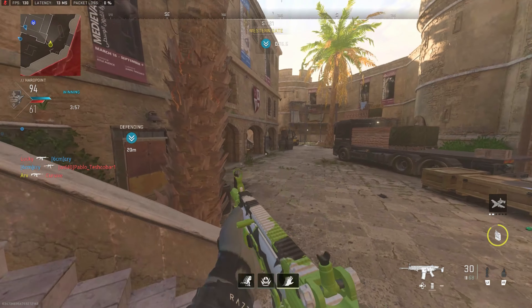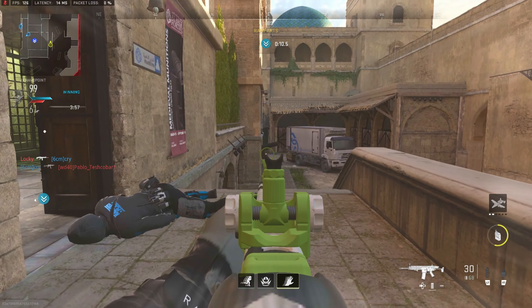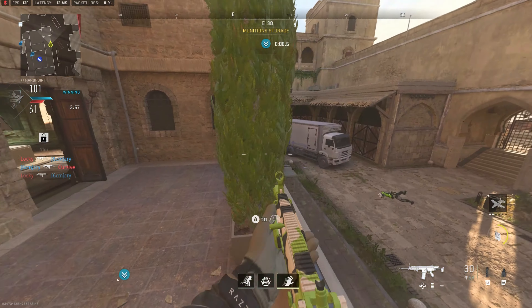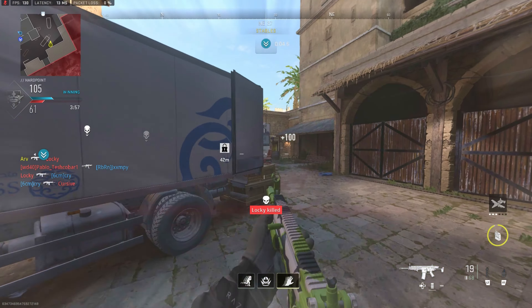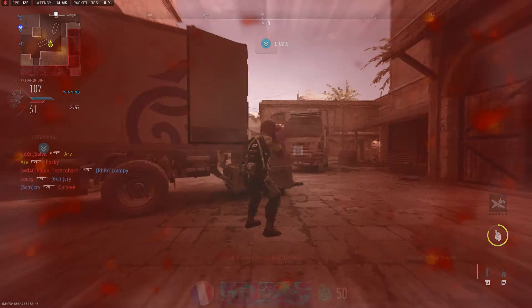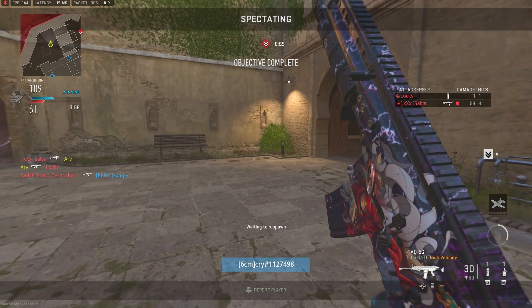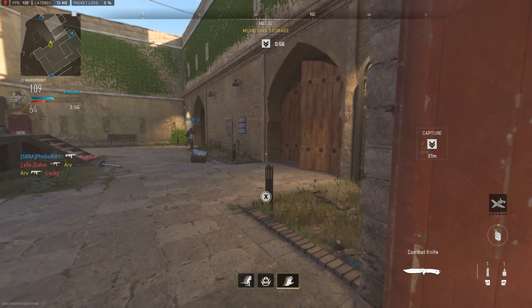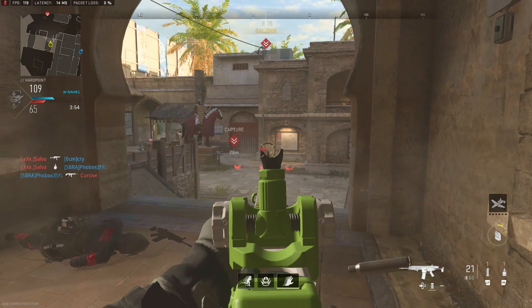Just zoom out for a second — pretend you're not playing and you're watching from above. There are obviously more than four areas opponents can come from, so if everybody's watching one area, most of the time you're missing people on the minimap. I like to watch more than one area at once and finesse around — not doing too much where you miss things, but doing enough to see multiple areas. I know it sounds complicated but it's a lot easier in-game.